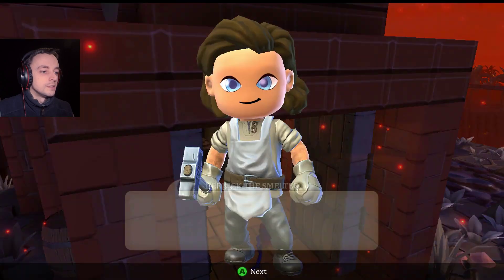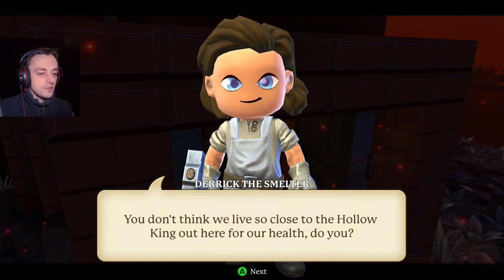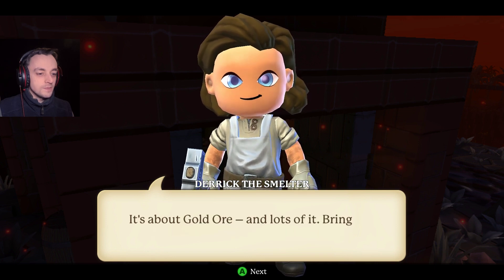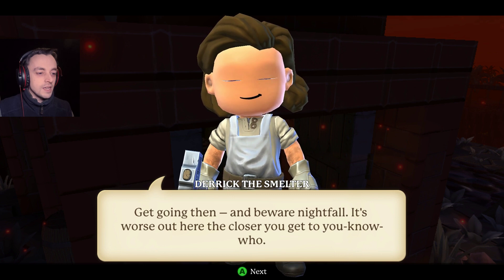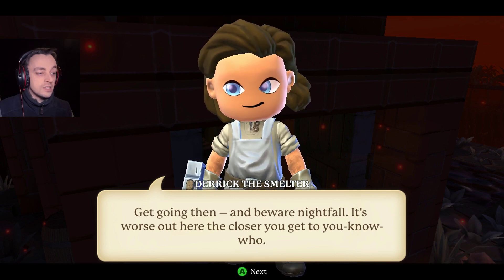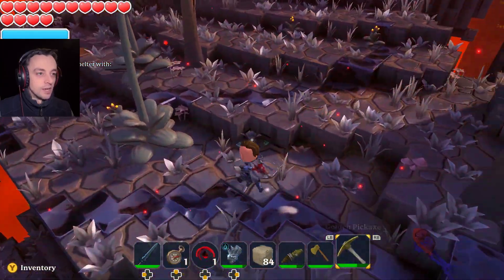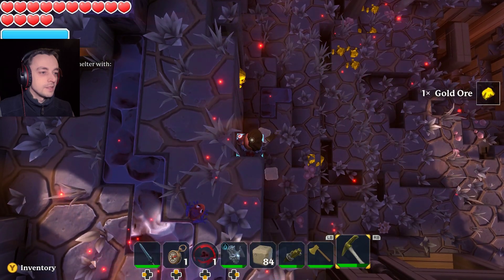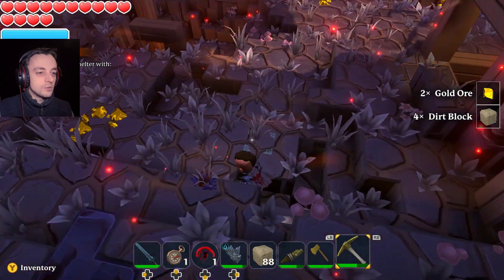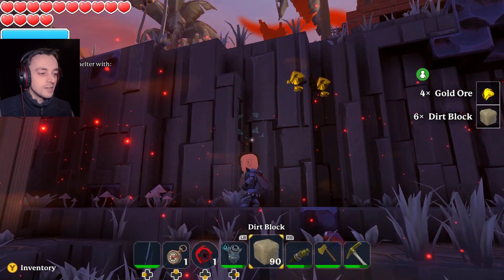Derek the Smelter! You don't think we live so close to the Hollow King out here for our health, do you? It's about gold ore and lots of it. Bring me some and I'll give you a handsome reward. Beware nightfall - it's worse out here the closer you get to you know who. Well, we can deal with this because we do actually have loads of gold ore everywhere. It likes to be right on the edge of precipices though.